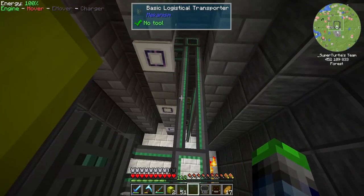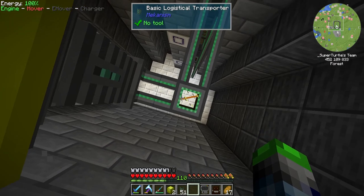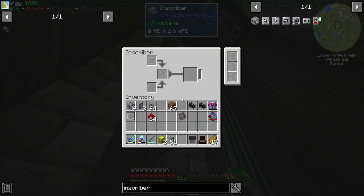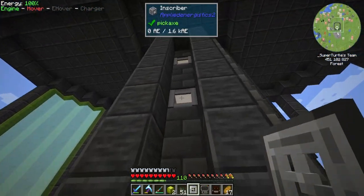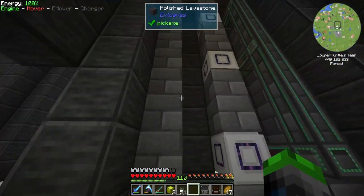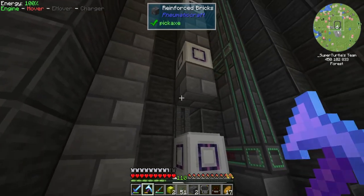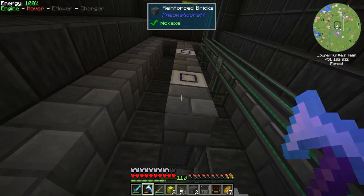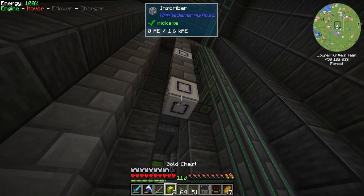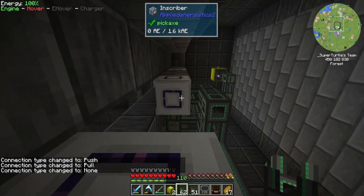Now we do gold as well — yellow filter, item stack, click gold, mark it as yellow. If we put yellow items in, they should route to the correct slot. We'll go ahead and add the press in just to be safe. Once those machines have power they'll be working. We'll run power out of the side. For the bottom inscriber, we need to leave two sides open because we need to insert silicon on one side and the logic crystal or component on the other.